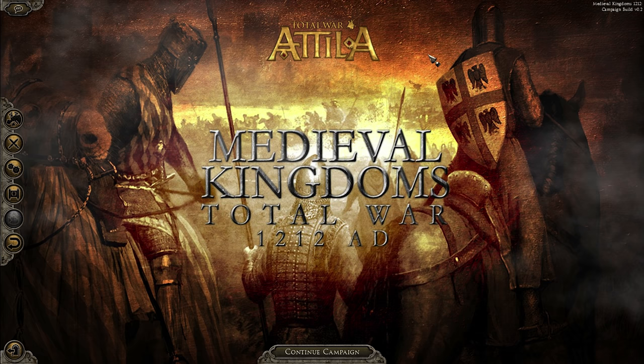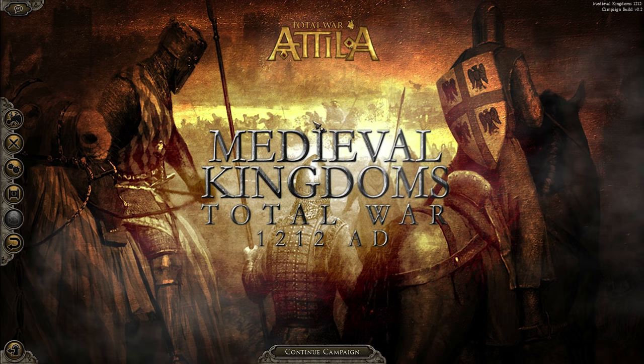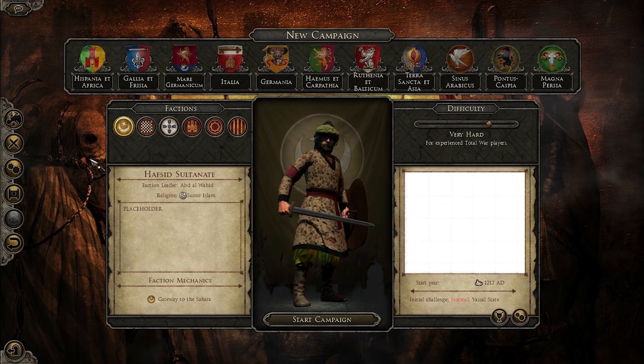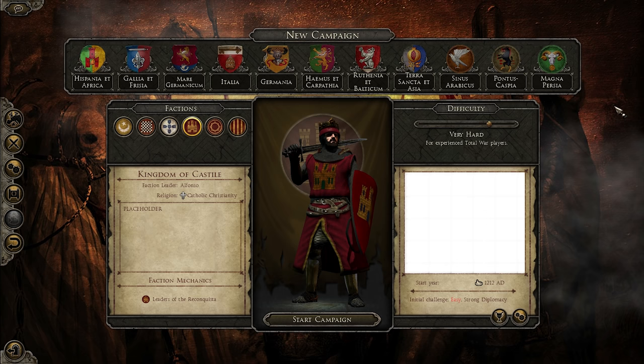For right now we're going back to the old Medieval 2 style of walled settlements in every single province — none of these villages scattered around with only one main wall. I think that does fit the time period, as most places on the map would have been fortified in some way or another. The 1212 team should replicate that quite nicely.